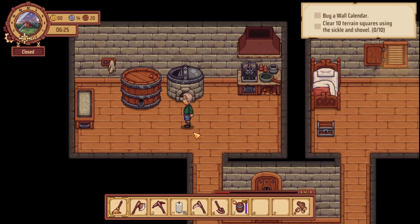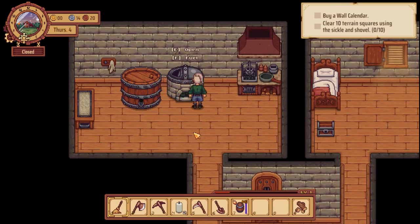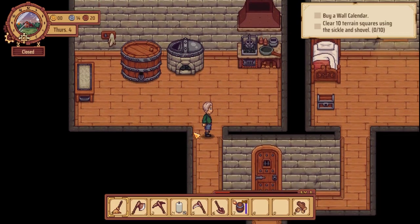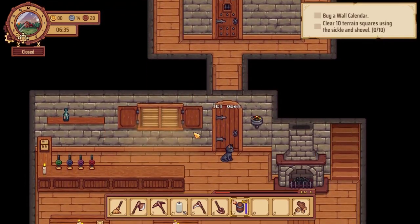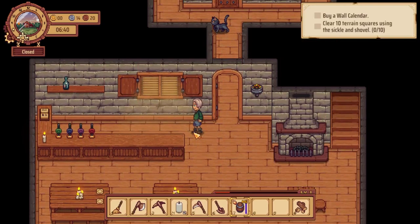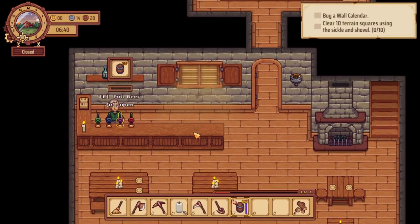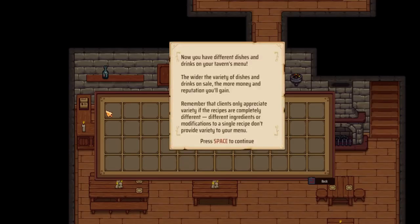Hi, it's Kai and welcome to Kai's Keep. We're playing more Traveller's Rest and we are going to pop in our new keg — that seems like a good start — and also hopefully do some farming. That cat just floated away. So I'm gonna put it in here. Mild ale, oh gosh.